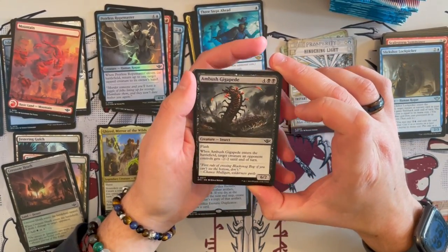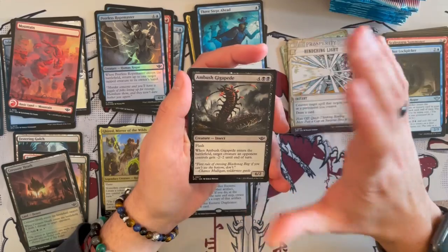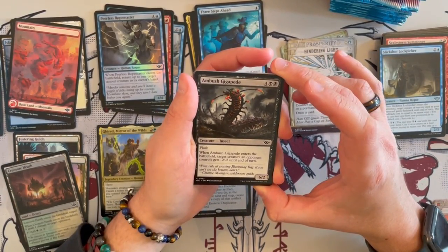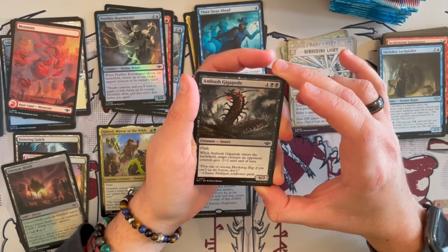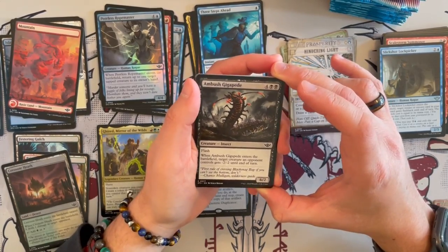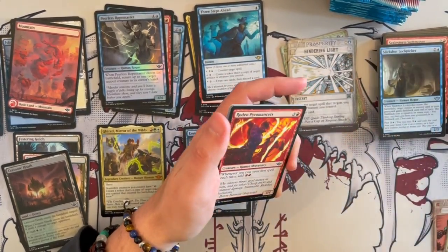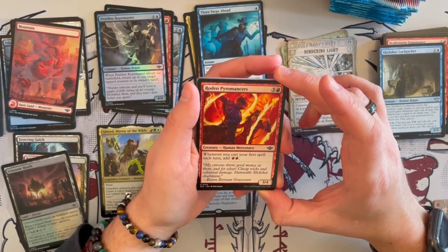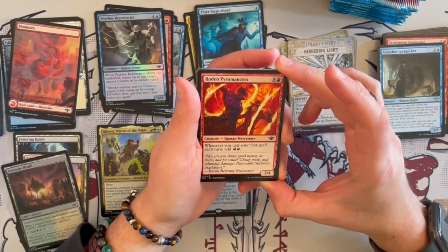Ambush Gigapede — this is a really disgusting creature, I'm sorry, I don't like millipedes. It's a 6/2 insect with Flash and Menace. When it enters the battlefield, target creature an opponent controls gets minus 2, minus 2 until end of turn. It can be good to kill something big, but you're trading 1-for-1 realistically with this one.